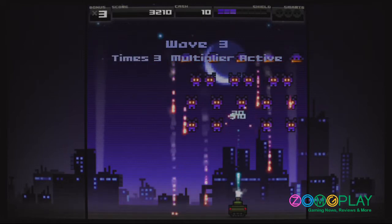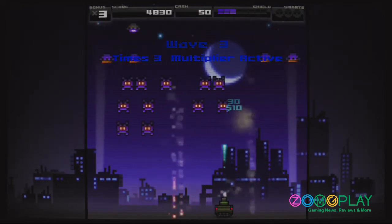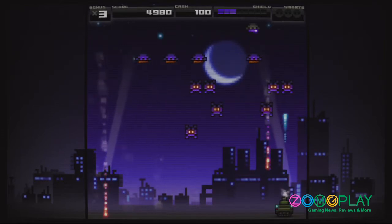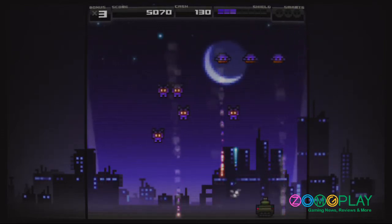What's also quite interesting about Titan Attacks is that when you shoot down certain alien spaceships, you may end up damaging them so that they fall to the ground. If this occurs you can shoot them again to obtain some additional bonus skill shots, so you get more points that way as well.